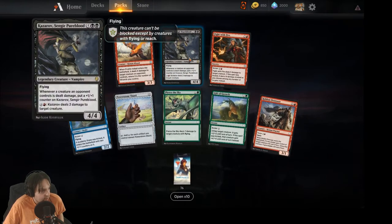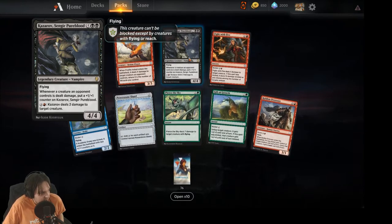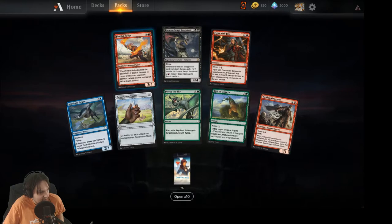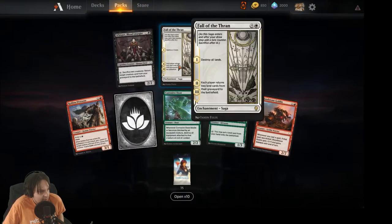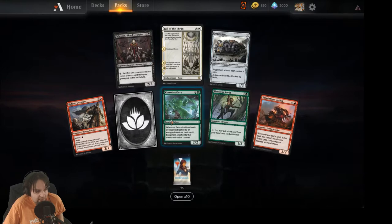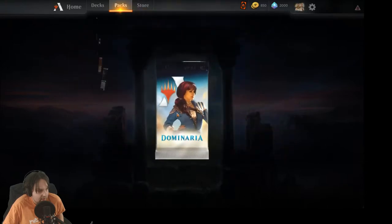Kazarov, Sengir Pureblood — seven mana, four/four flyer. That's not a good rate. Whenever a creature an opponent controls is dealt damage, put a +1/+1 counter on Kazarov — yeah, pretty terrible. Folio of Fancies — destroy all lands; each player returns two lands from their graveyard to the battlefield. A destroy-all-lands effect is pretty neat. I could see ramping to six and just blowing up all the lands.